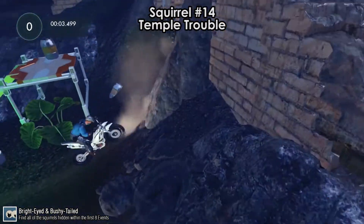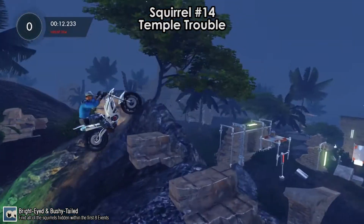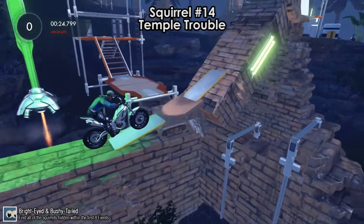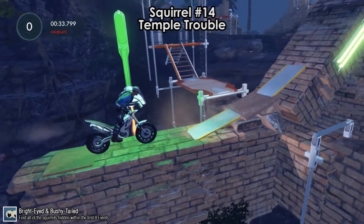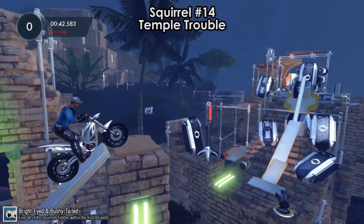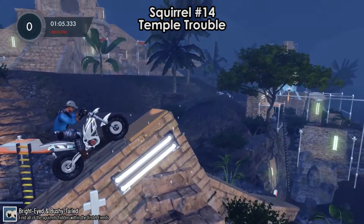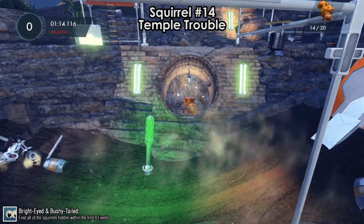Squirrel number 14: go up the ramp to get speed backwards and hit the first button. There's a total of seven buttons, and some only appear after you press the previous one — for example, button 4 won't appear before you press button 3. Button 3 is here; then go into reverse because button 4 has appeared behind you. Button 5 is right after the next jump — take it slowly after landing. Button 6 is a bit further ahead; let go of the throttle and let momentum take you to the platform. Then bunny hop backwards to reach button 7. That's squirrel number 14.